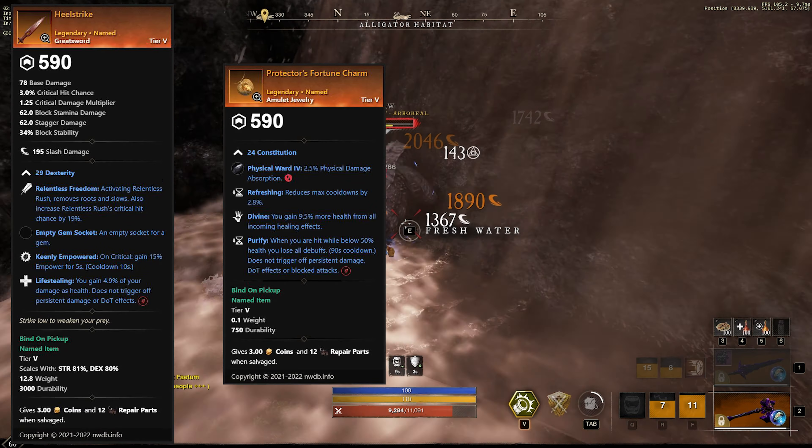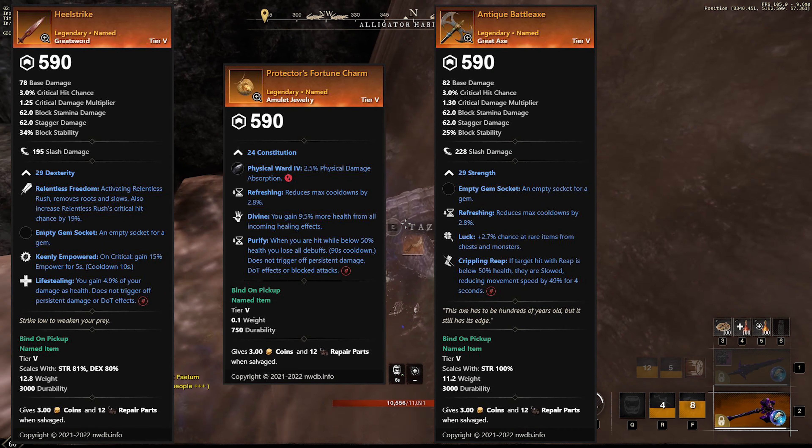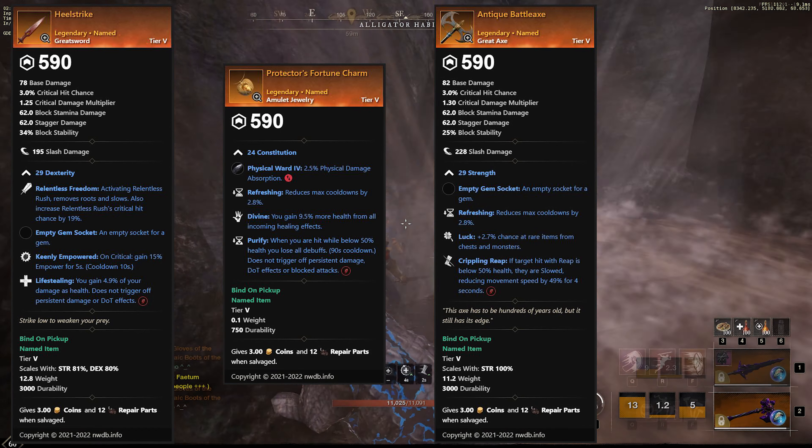The third item is Antique Battle Ice. This is a pretty decent axe with luck on it, which is going to be awesome for big group chest runs.